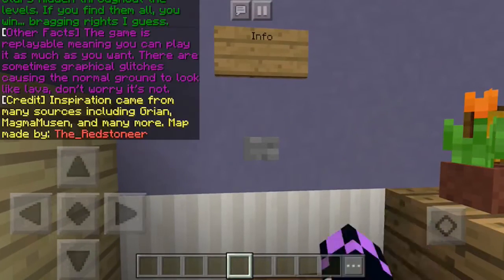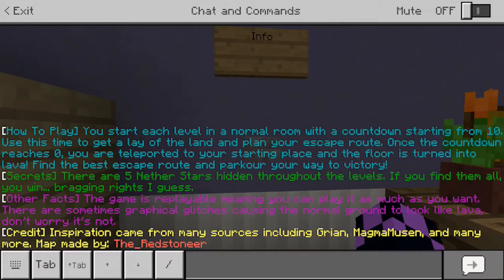Let's read the info here. How to play: you start each level in a normal room with a countdown starting from 10. Use this time to get a lay of the land and plan your escape route. Once the countdown reaches zero, you're teleported to your starting place and the floor is turned into lava. Find the best escape route and parkour your way to victory. There are five nether stars hidden throughout the levels — if you find them all, you win bragging rights. The game is replayable, and there are sometimes graphical glitches causing the normal ground to look like lava. Don't worry, it's not.